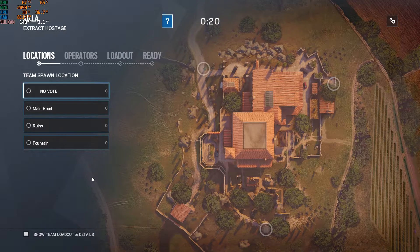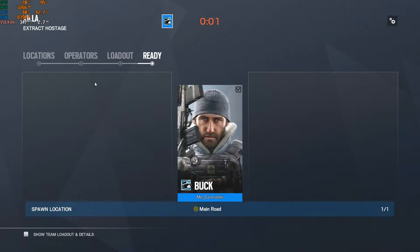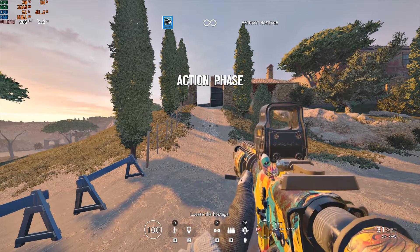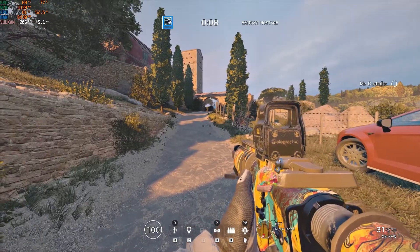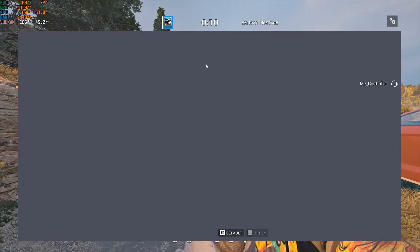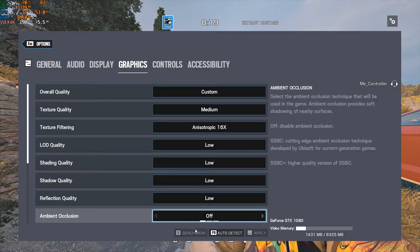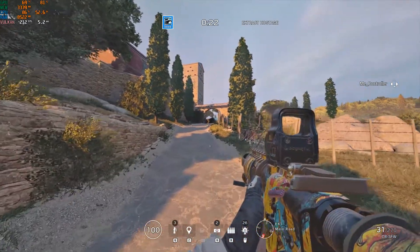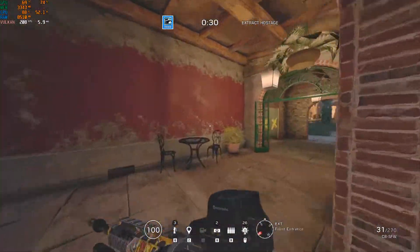Alright, so now we're in a Rainbow Six Siege game. I'm in a custom game and you guys will see I get the maximum frame rate my PC can give for these settings. This is really good for new PC gamers because they don't have to mess around with any setting — they can just slide it to performance and get maximum performance. You see my settings — if I go to Options, the texture quality is very high, and if I put it on medium, everything is low. It's just the best thing you can get for maximum performance, and the game is not looking bad at all.